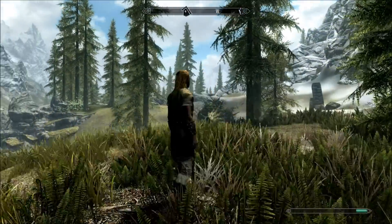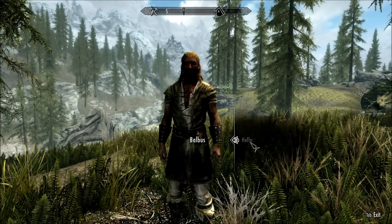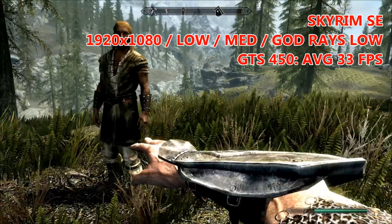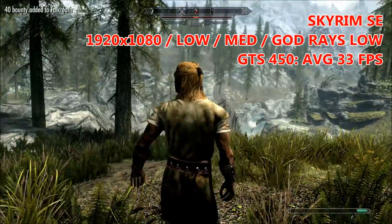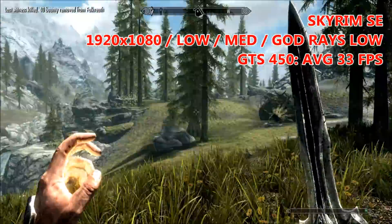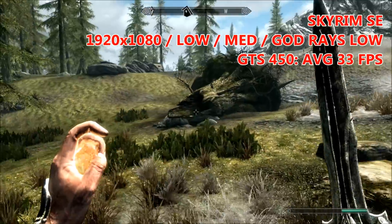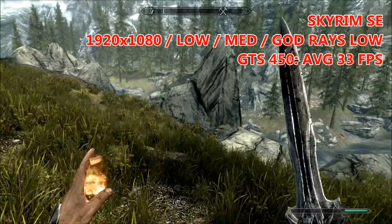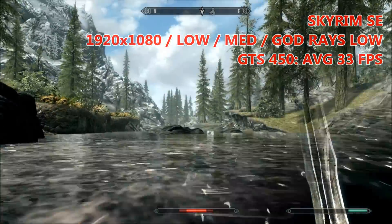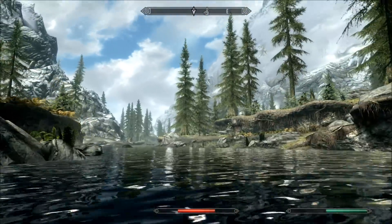Next up we've got Skyrim SE. This game is still so popular, and quite a lot of questions I get on this channel are people asking if certain GPUs are going to run it, so it's back in the benchmarks. The GTS 450 manages to return an average FPS of 33 at 1080p on the low preset, with details scaled up to medium and god rays turned from off to low. Dropping the resolution down to 900p or 720p allows you to turn on some nicer effects while still maintaining a frame rate well above 30 FPS. Even at these low settings, the game is still as immersive as ever.